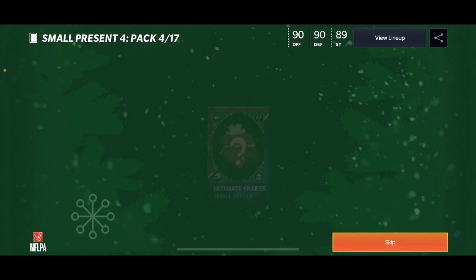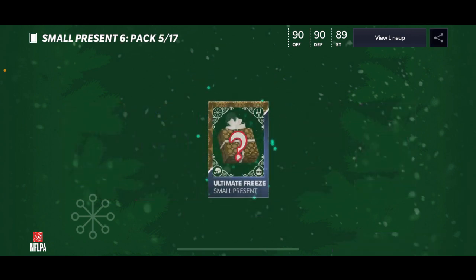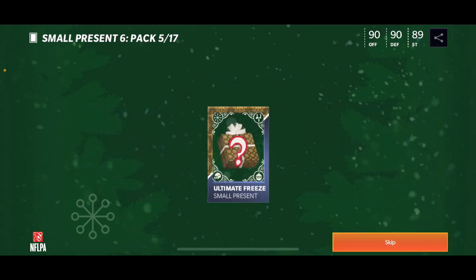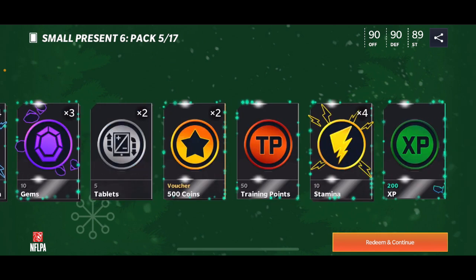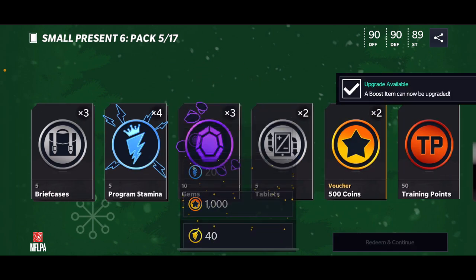This year was weird because the presents are not auctionable — there's no way you can sell these. We get a ton of collectibles out of a small present, which is actually pretty cool.